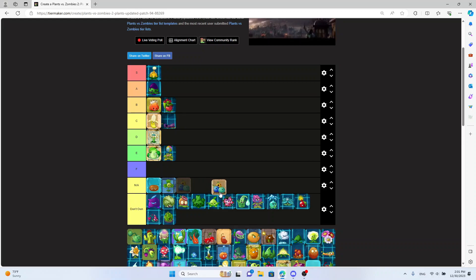Bowling Bulb — I do like Bowling Bulb, it's pretty good. I'm thinking B tier. It's not amazingly good, just kind of good. I do have it at level three with the blue ones spawning the most, so keep that in mind.